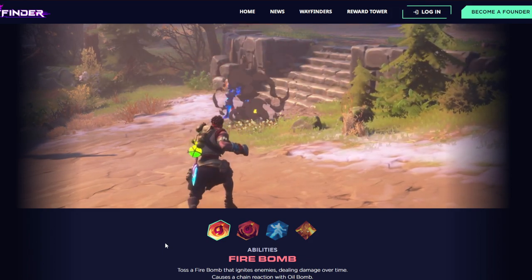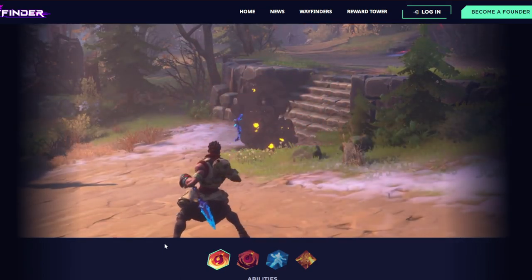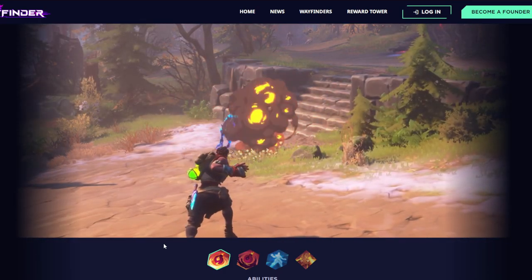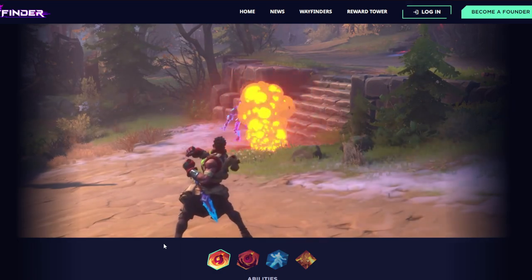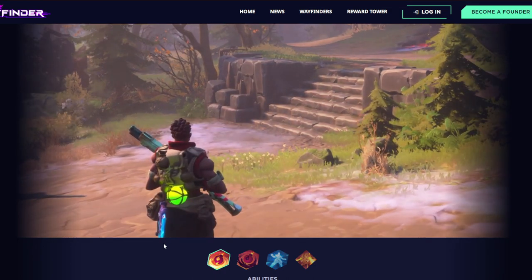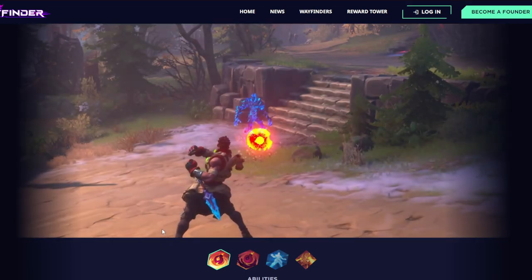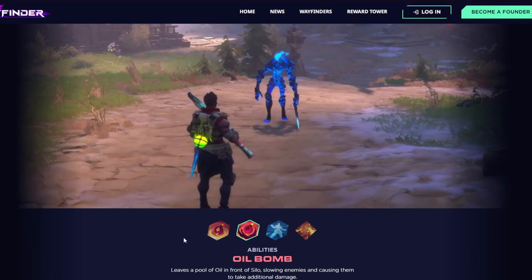Looking at Silo's first ability, Firebomb: toss a firebomb that ignites enemies, dealing damage over time, and causes a chain reaction with Oil Bomb. This is just a projectile you throw at the enemy to light them on fire. They're very adamant about the chain reaction mechanic, and it may technically interact with other status effects in the game as well — such as poison from other characters — but we'll have to wait and see how that works.